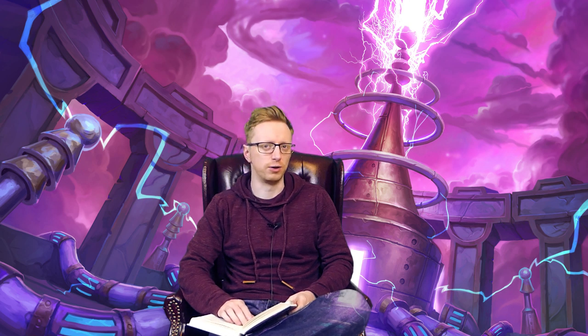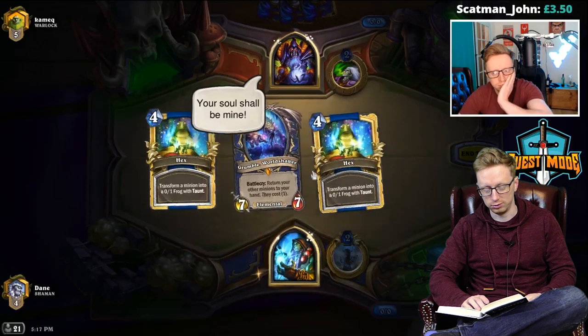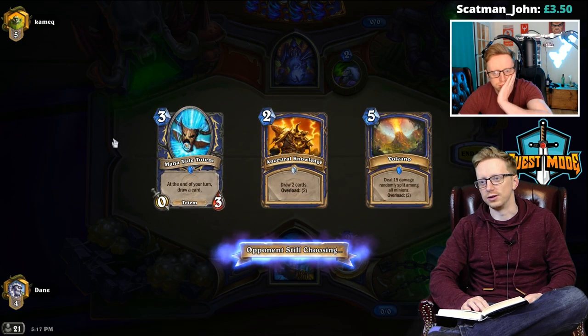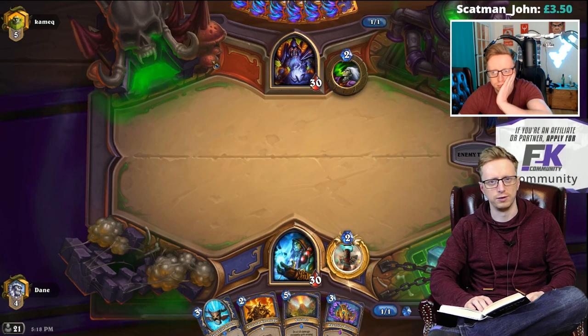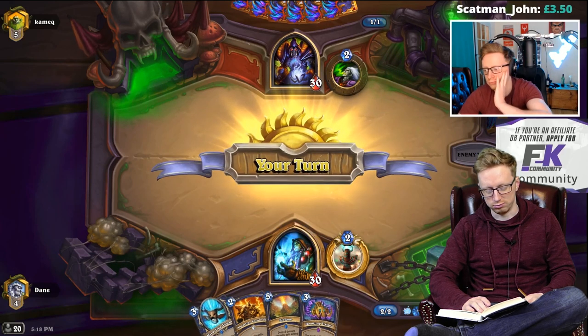Welcome to another edition of the old DVD commentary. I'm only going to be doing half the video as commentary, and then the second half you'll see the original reactions — that's because there was some music playing at the start and a lot of the good stuff happened at the end. This is Shudder Shaman versus a Reno Lock, but Shudder doesn't even get played this game — it's won by a randomly generated card, one I mentioned in my buff review for Shaman, which I said would probably win a couple of games in Shudder matches.